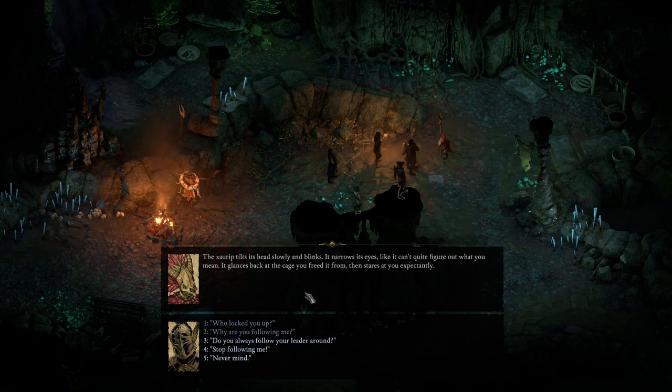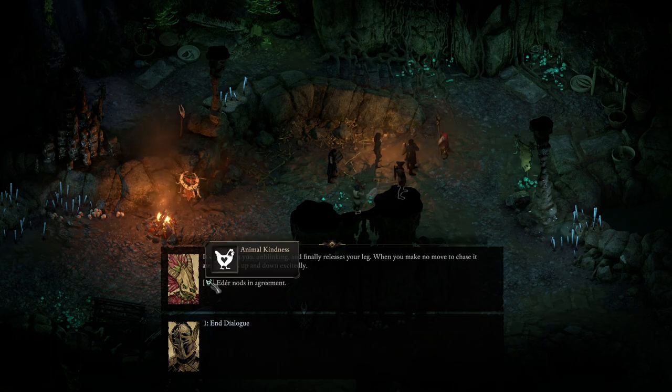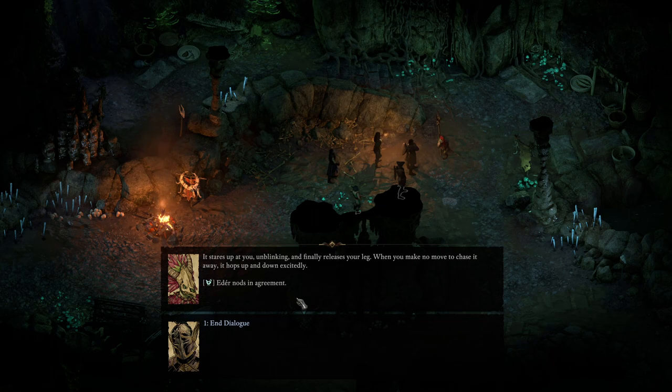Why are you following me? The Zorup tilts its head slowly and blinks. It narrows its eyes, like it can't quite figure out what you mean. It glances back at the cage you freed it from, then stares at you expectantly. Do you always follow your leader around? The Zorup clings tightly to your leg but refuses to let go. You want to come with me? It stares up at you, unblinking, and finally releases your leg. When you make no move to chase it away, it hops up and down excitedly. A dare nods in agreement.